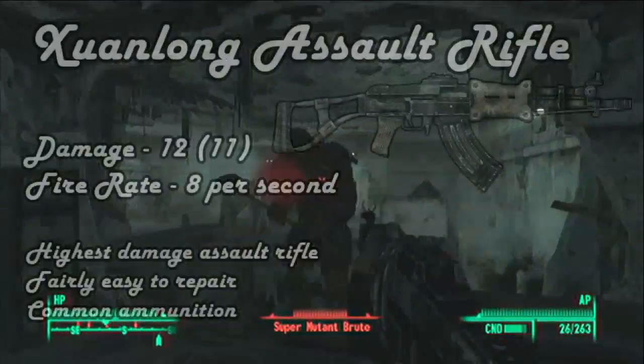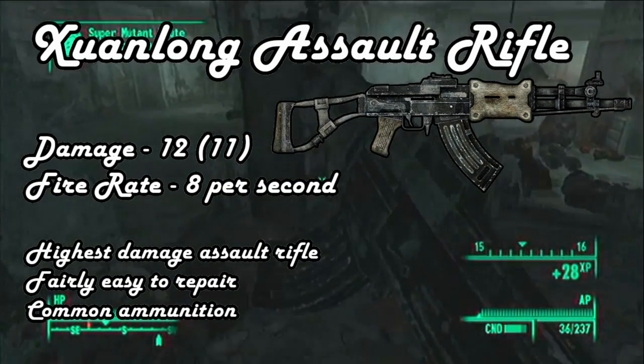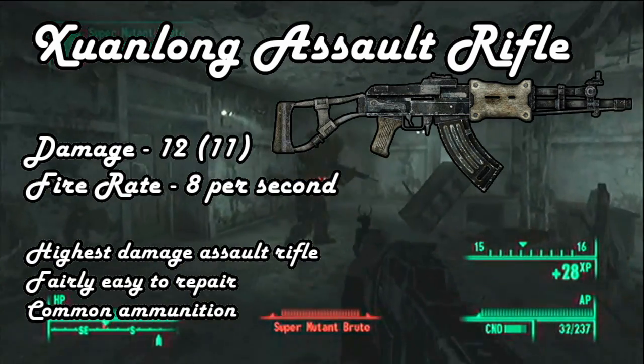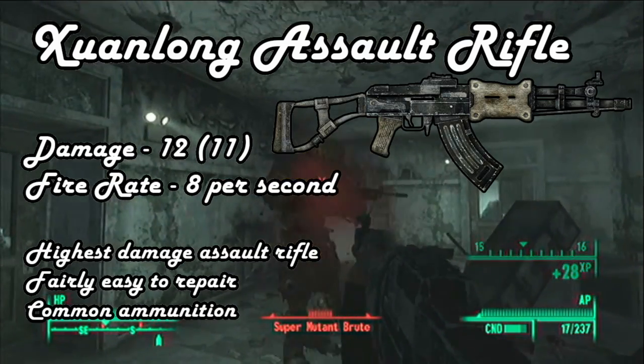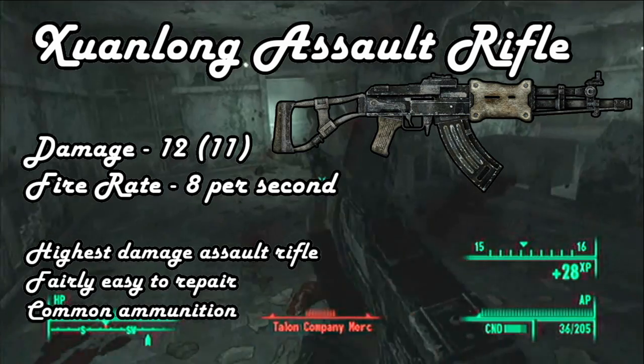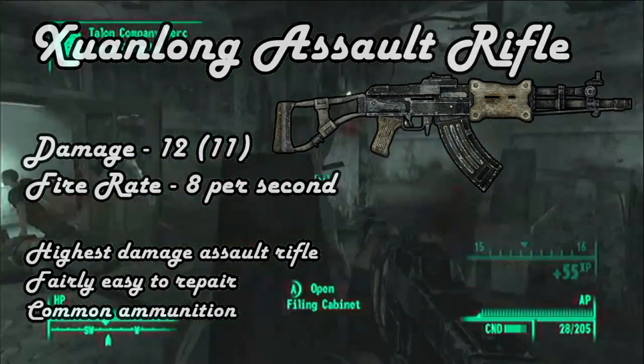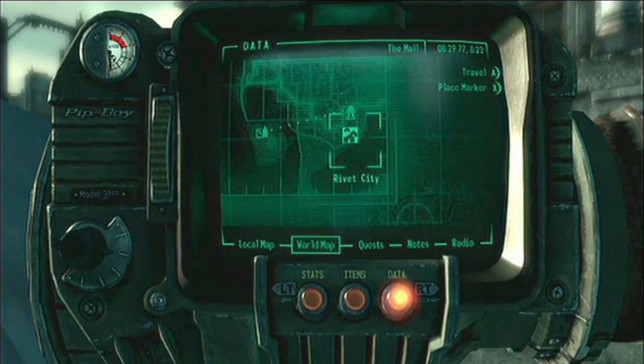The first one is the Zhiang Long Assault Rifle — or Zhuang Long, whatever, close enough. This one does 12 damage instead of the normal 11 that a regular Chinese assault rifle does. It's also very fun. It doesn't seem like a lot more damage, but when it's an automatic rifle, it builds up.